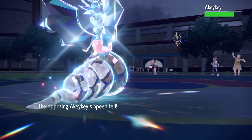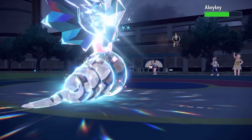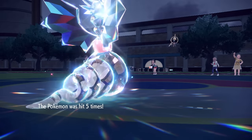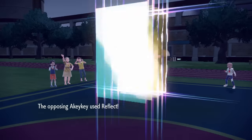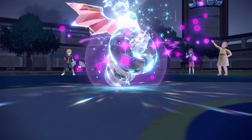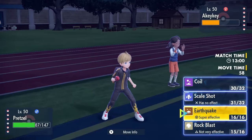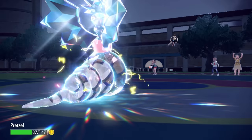I go for Rock Blast to conserve my physical Defense, and they bring in Klefki which gets caught in Sticky Web even floating twelve feet above it. With Prankster, it can move first to set up Reflect — I get it to about half with Rock Blast. They go for Reflect, so I Coil to get my Attack up further and benefit from the Defense boost, important because Dragonite with priority is in the back.